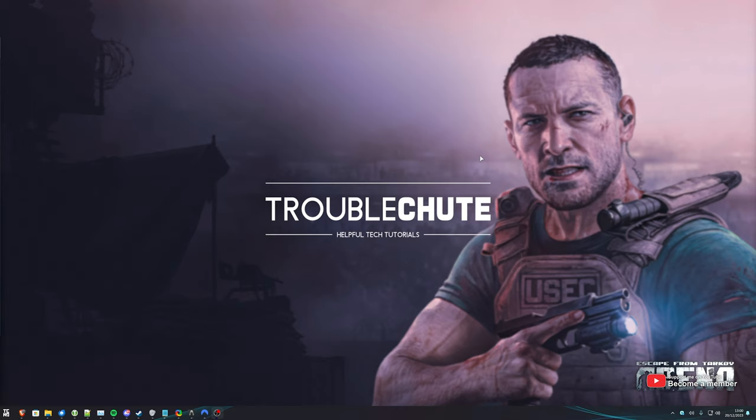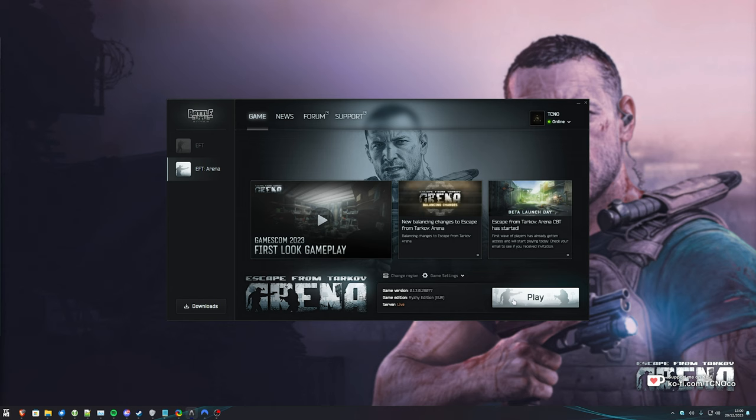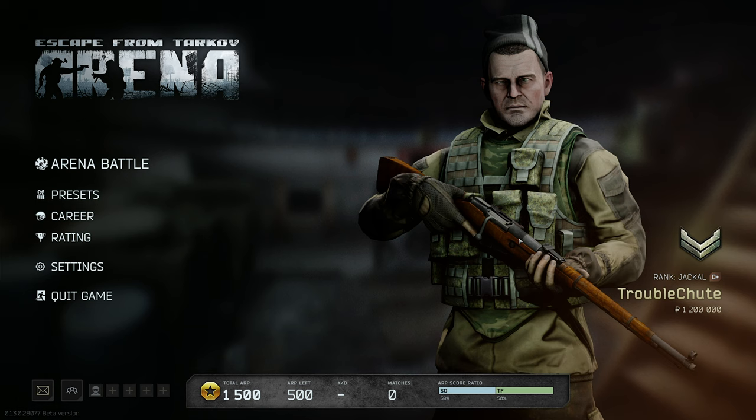This video is not going to cover Windows optimization at all. Instead, in the description down below, you'll find a link to Windows 10, 11, and NVIDIA optimization guides to get even more out of your PC. Without further ado, let's open up the Battlestate Games Launcher, select EFT Arena, and get straight into it.